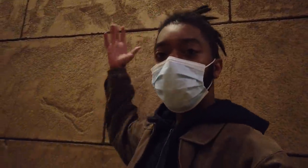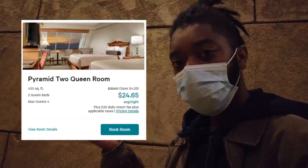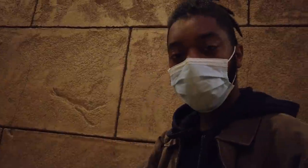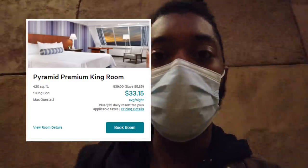We are here at the Luxor hotel and casino. This time we've decided to book a two-queen pyramid room with our MyVegas comps and our M life comps. If that's something you're interested in, I'll put some videos in the corner, but let's go ahead and see if $20 sweetens the deal and see if we can get an upgrade to a better room.